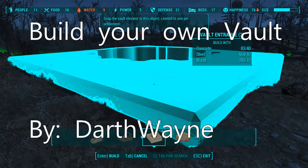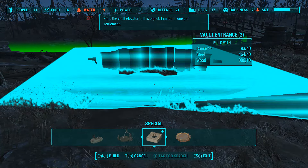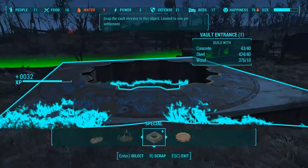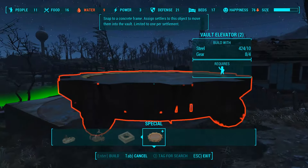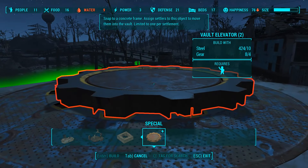Next we have Build Your Own Vault by Darth Wayne. This mod is pretty self-explanatory. What you have to do is just go to any workbench and you can make your own vault elevator, and from there you can make the insides of your vault.